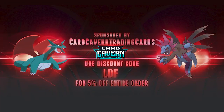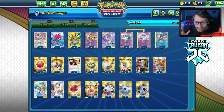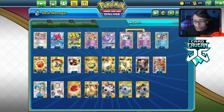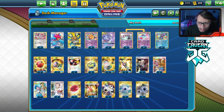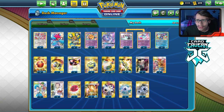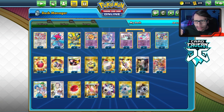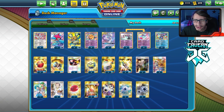Shout out to the sponsor, Card Cabin TCG. If you're ever looking for any PTCGO pack codes, get them over at Card Cabin — they're selling PTCGO codes online for the cheapest prices. Looking for any set code like Vivid Voltage, Rebel Clash, Storm Shield, Unbroken Bonds, Team Up — any set code, get them at Card Cabin. Or if you're looking for a specific promo code, like the Dedenne Trainer Toolkit or the ADP Zacian Battle Arena code, get them at Card Cabin. Use my discount code 'codeldf' for five percent off at checkout.